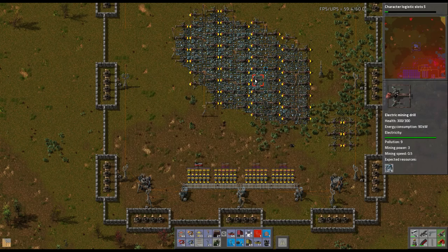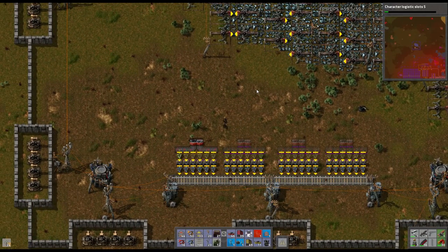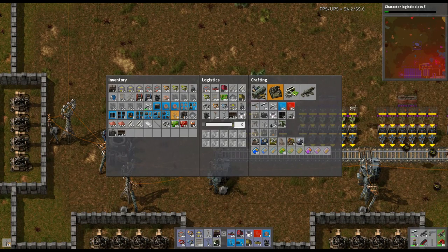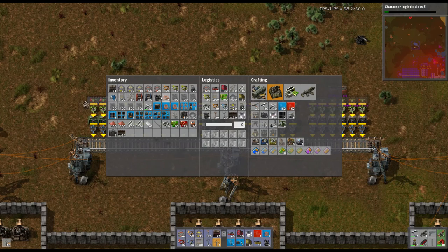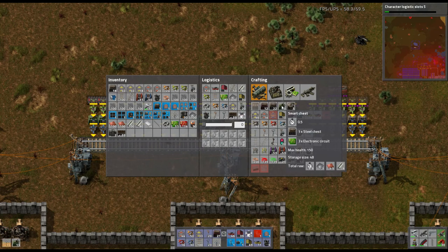We're going to have to set up this stuff off camera to be automated - the only thing is I don't know if I want to automate it since we're so close to being done. We're going to need smart inserters here - actually we need smart chests because we're going to load these evenly. We need more smart chests and we're definitely going to have to automate those because they're a pain to make. Let's make like 20 of them.